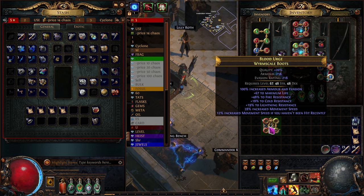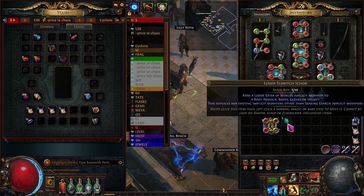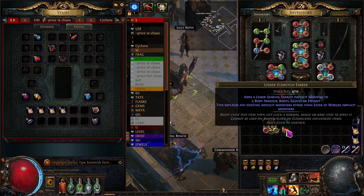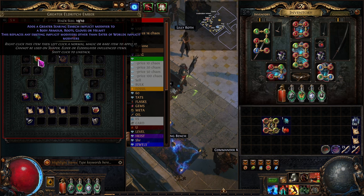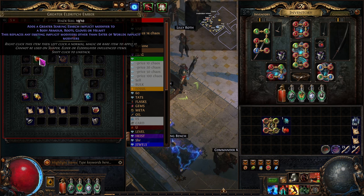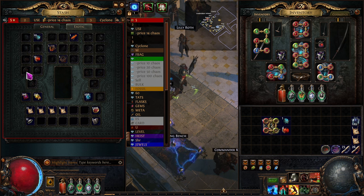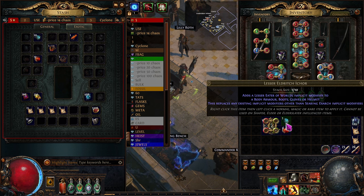You could wear them and use them just like this, but there's another step to upgrading these. It's going to be right up here in your currency window. Eventually you're going to start to find these things — you're going to find lesser Eater of Worlds and lesser Searing Exarch. You can actually buy these as well. Each time you step up, they get a little more expensive. Like these are really cheap, like a chaos each. These are about two chaos each. They'll get a better tier of roll.